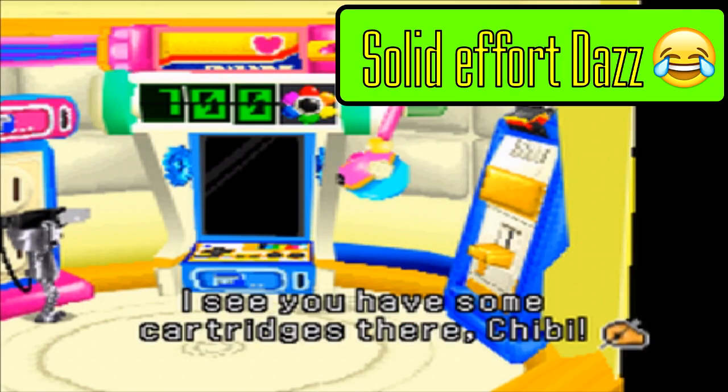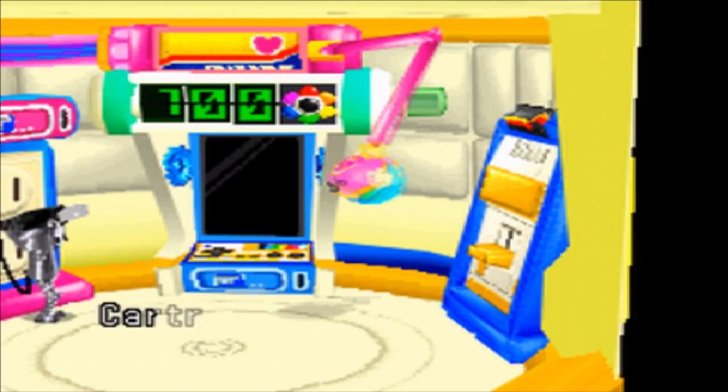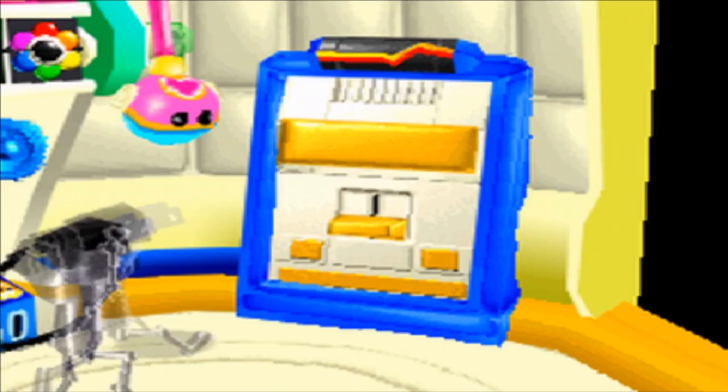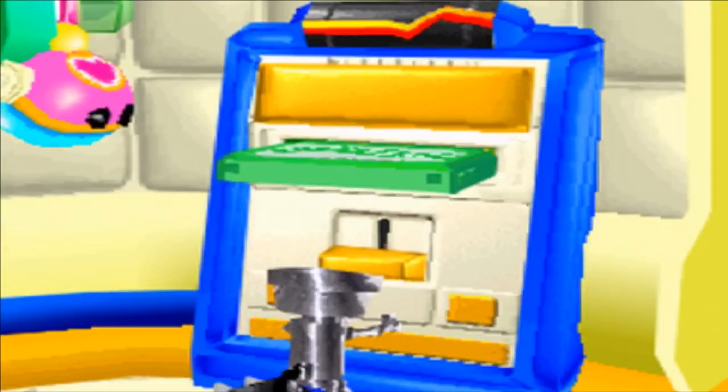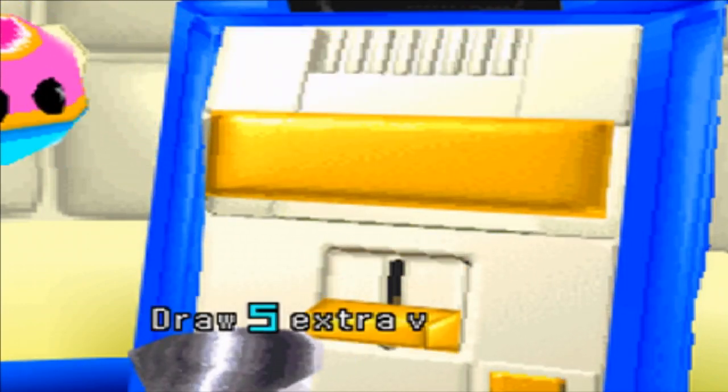I see you have some... What? Cartridges go in the arena! We've got a fountain cartridge, which is very nice. It draws 5 extra visitors, luckily.